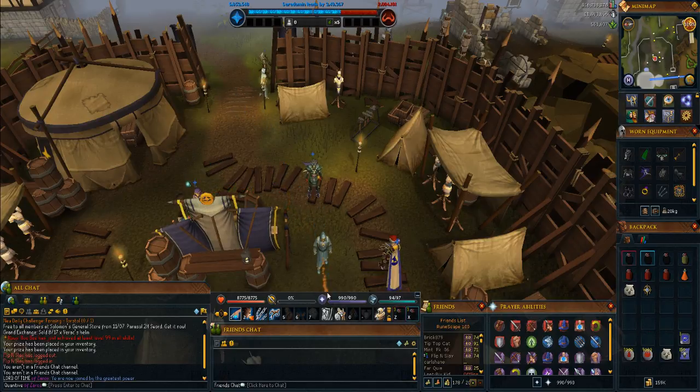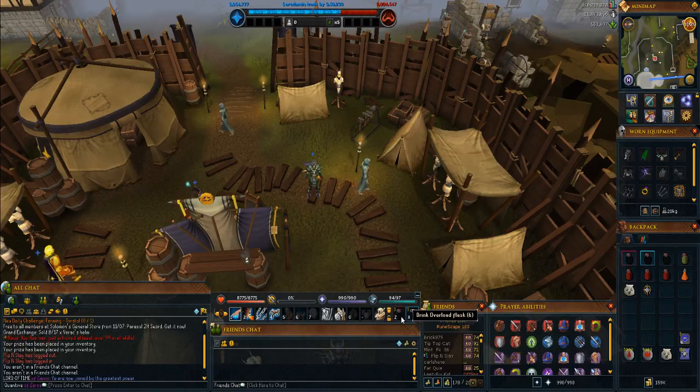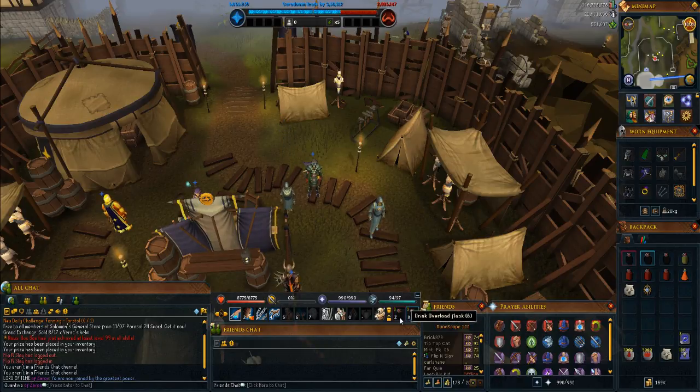Above that I've got my action bars with my HP, Adrenaline, Prayer and Summoning Points — that's all displayed here. And also now you've got Pot Spaces where you can put in some potions or food.